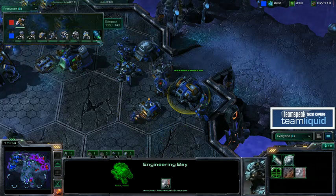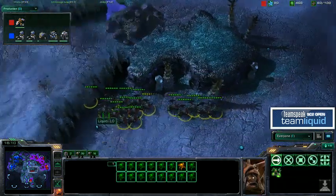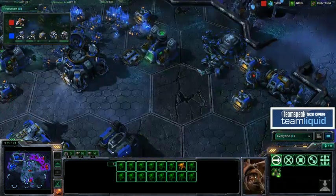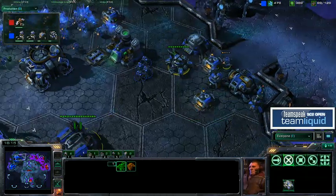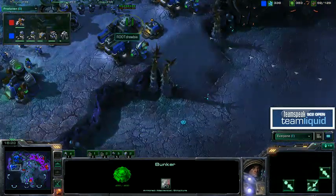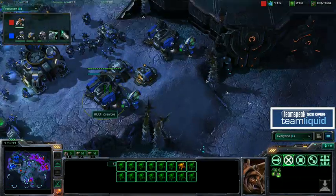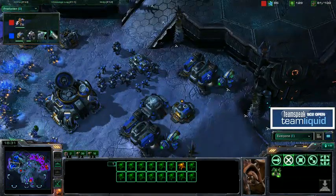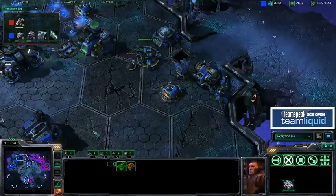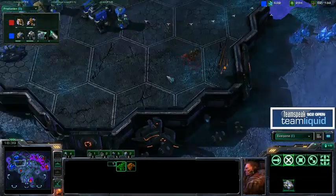Stim just finishing as well, which will be huge. Now here's something I kind of like — the entire army of Druby is pretty much up here, with just a tank and a nice little bio force at the front. And now TLO is going to make a counter-attack at the front with his Roaches, which I do kind of like. It would take these units a while to get back here. He has moved everything to the front.